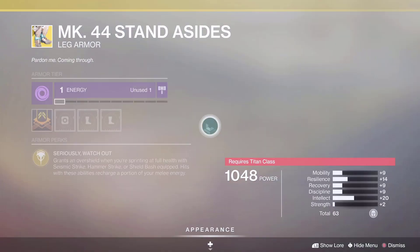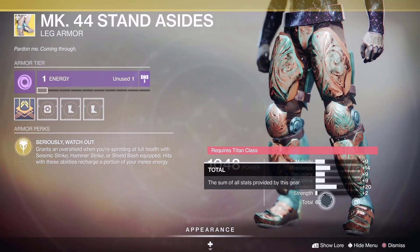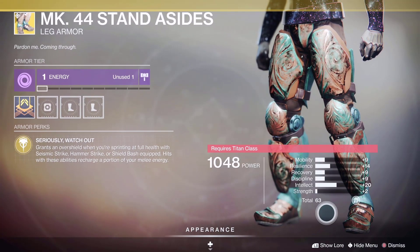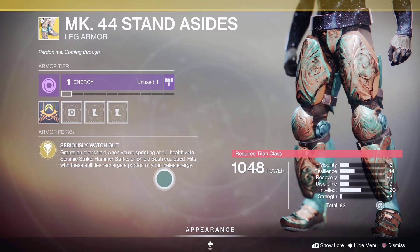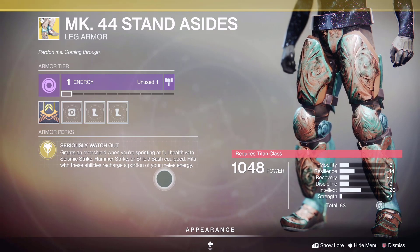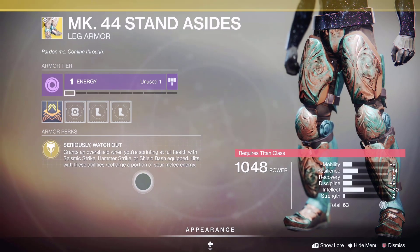Let's look at the stats — it is also 63, very high intellect at 20, so if you add mods to it you can put it at 30 when making a build. The intrinsic grants Momentum whenever you sprint, and with Seismic Strike, Hammer Strike, or Shield Bash equipped, it recharges a portion of your melee energy. It's for a melee build if you are doing that.